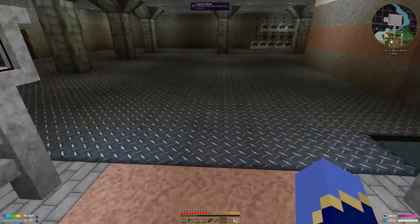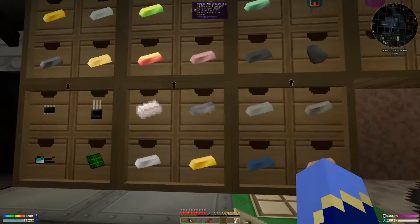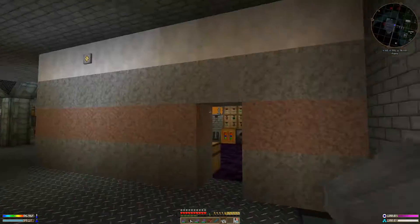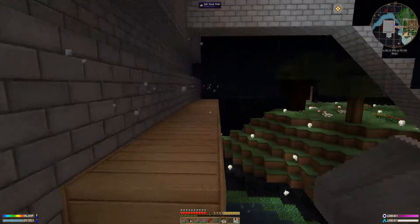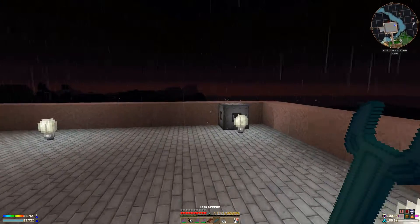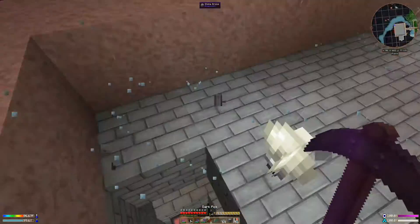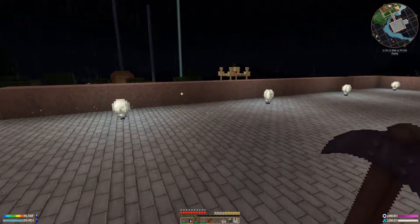We actually want to be down here. We want to grab some steel and get going on this. I made up a bunch of steel because I figured we were going to need it, and this is going to get annoying quick. Maybe I should just pull that back down here for the time being. Eventually I'll want all my Railcraft stuff up here, but this is going to go quicker if it's down in my little workshop there - my janitor closet.